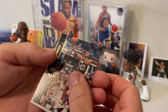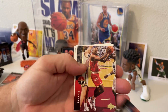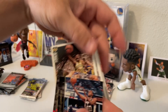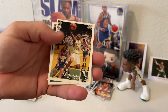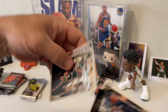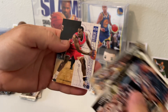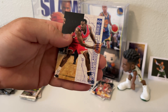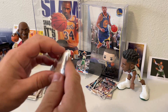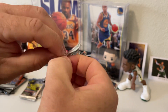Pack number four: Willie Anderson, looks like a Sam Cassell, the Glove Gary Payton, Dale Ellis, Sky Blue Edwards silver signature, and a blueprint of Lamond Murray. The last pack on this one — hopefully we saved the best for last. Part of the fun is opening up all the old vintage cards.